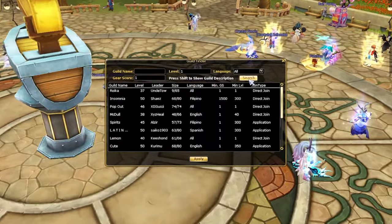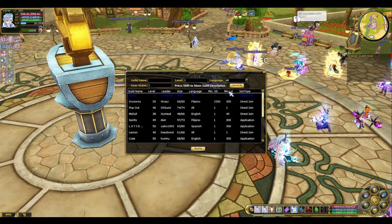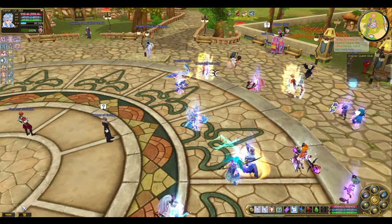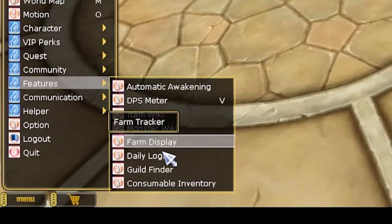Guild Finder — you can now set your guild up to show up in the new guild finder window when you open your guild tab. You can also find a guild by just going to the menu, then Features, and then Guild Finder.